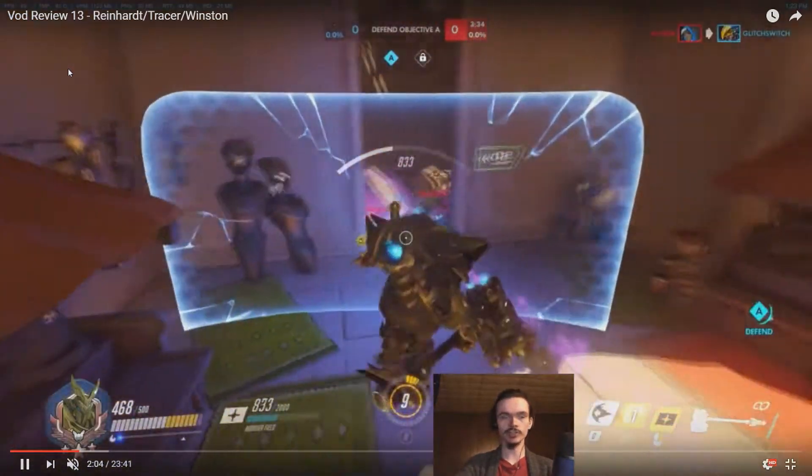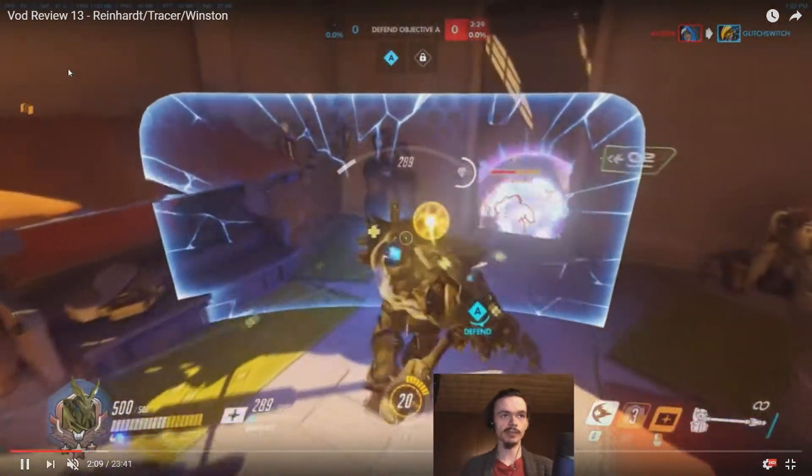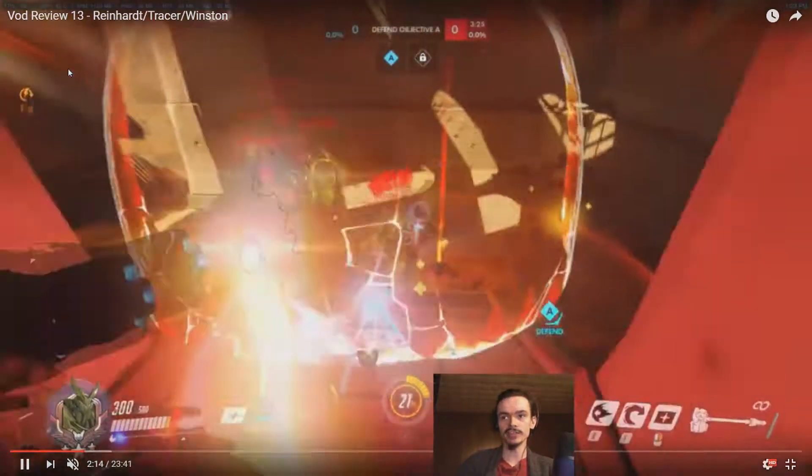You could've waited for it to regen a little bit more than that. I find Reinhardt players do this where they wait for it to be like a thousand HP when they're waiting for it to regenerate, and then they come back out. Because you don't want the shield to break, you usually have to take it down at like 200. So if you let it regenerate to a thousand, you only really have an 800-ish HP shield, which is worse than Orisa's shield. You usually wanna just sit and wait for it to regenerate a little bit more, because it's very easy to get in a cycle where it just breaks too quickly.